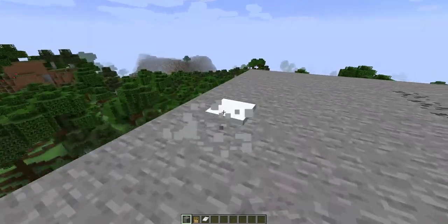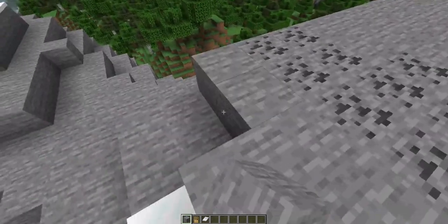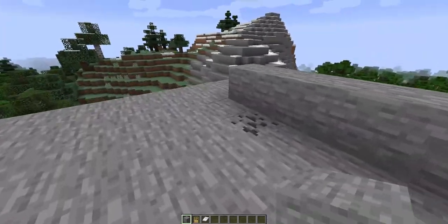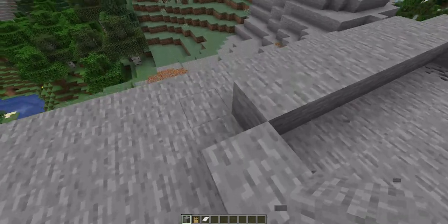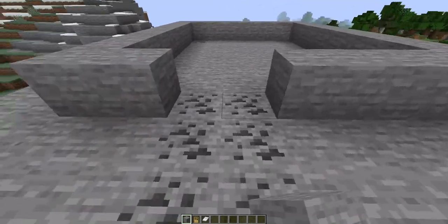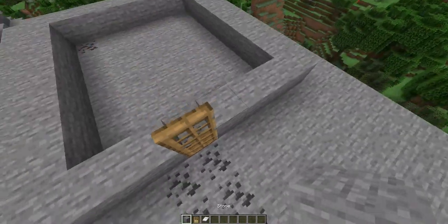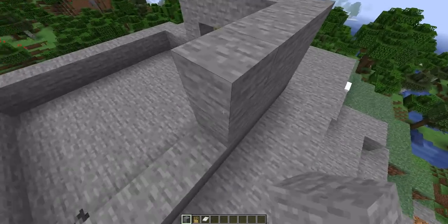Looking good. So what you want to do right now is build your house. Personally I would like a stone house, so I'll build a nice stone house. This is gonna be like the foundation for my house. I'm gonna put a door here. What you need for a house is really just a roof over your head. You want a nice stable foundation.